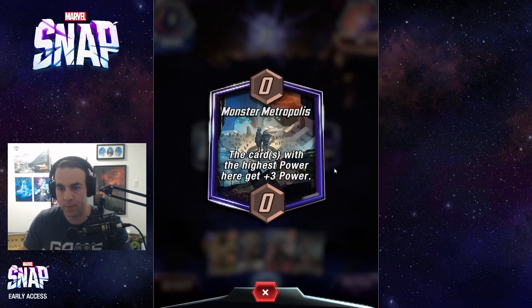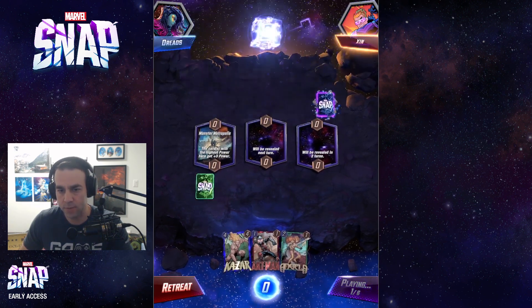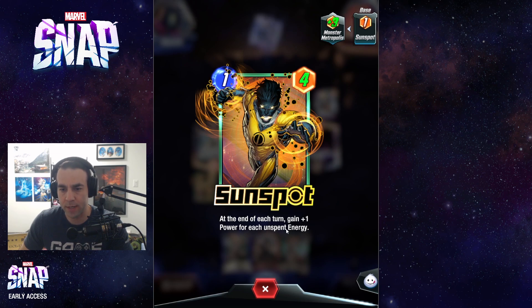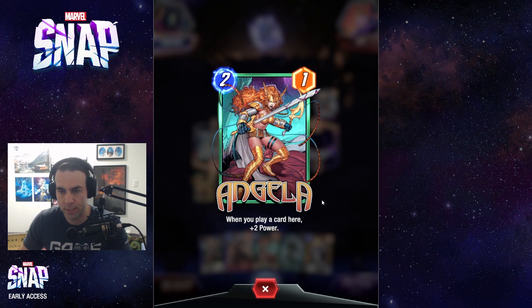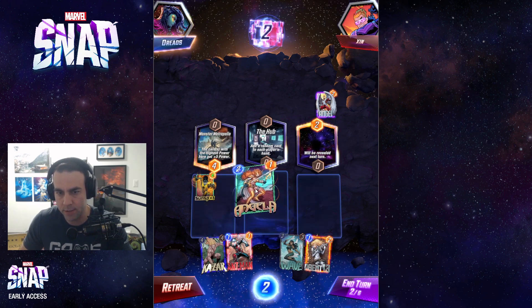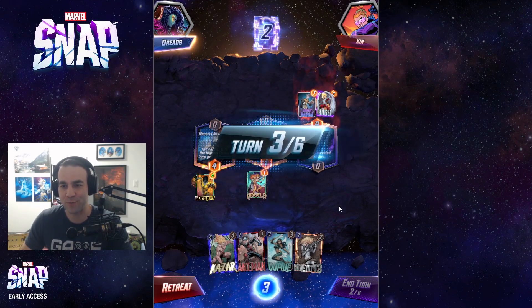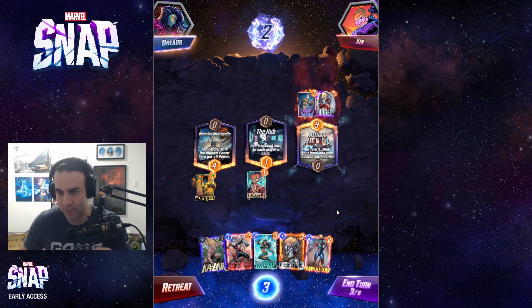Let's see — Monster Metropolis: the cards with the highest power here get plus three power. I think it's fine to just drop a card here. I'll show you Sunspot — at the end of each turn, gain plus one power for each unspent energy, so this thing just scales up if you float mana. Two mana — let's get Angela going. When you play a card here, she gets plus two power, so you want to get this down early, and then whenever you play other cards, you make it more powerful. The other location adds a random card to each player's hand. I'll just probe a little in the middle early before I know exactly what my strategy is.